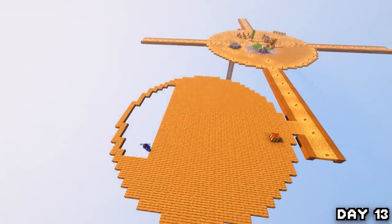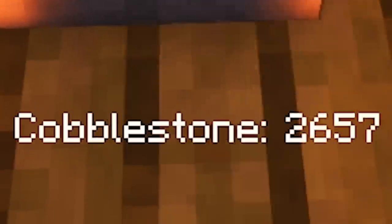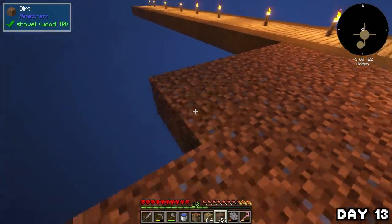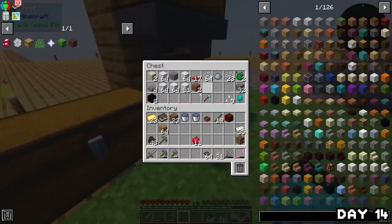I only managed to get one island added and filled in because they were a lot bigger than I anticipated. After finishing the singular island I went back to check on the dirt and cobble production — going pretty well, nothing too special. I grabbed some dirt essence, crafted it into blocks, placed it around the side of the main island, sorted out a bit of storage, then went to bed.